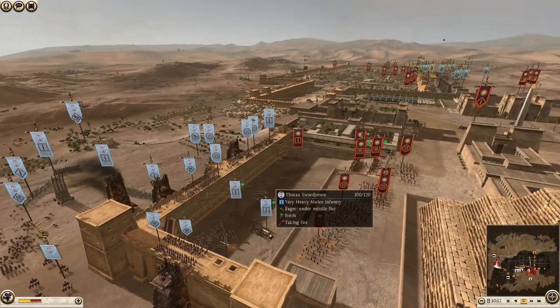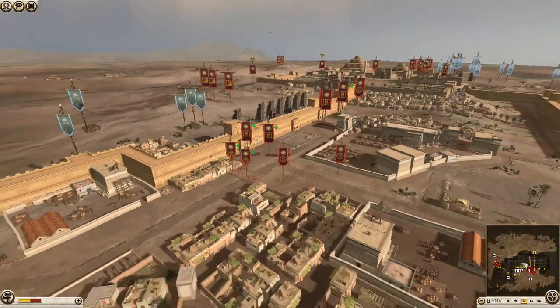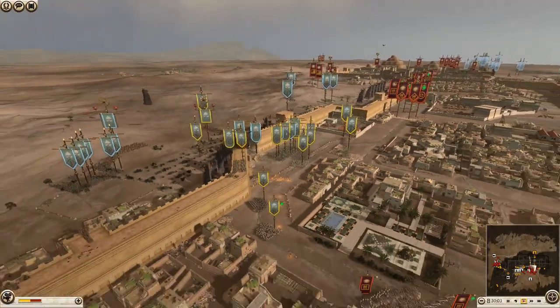Now he's making the right decision and focusing down on Thorax Swords — killing infantry with archers is definitely a better move than trying to kill archers.